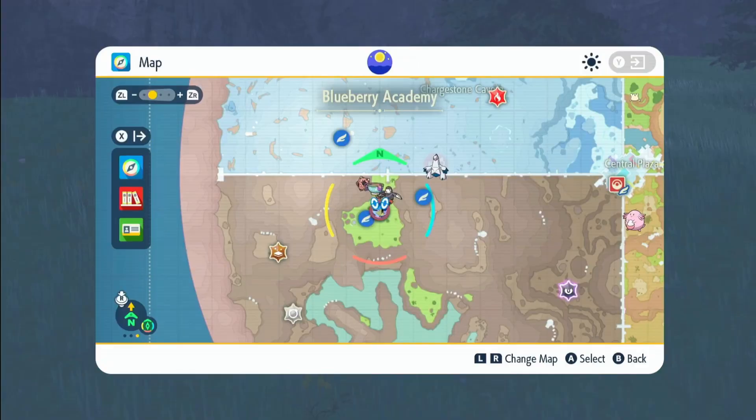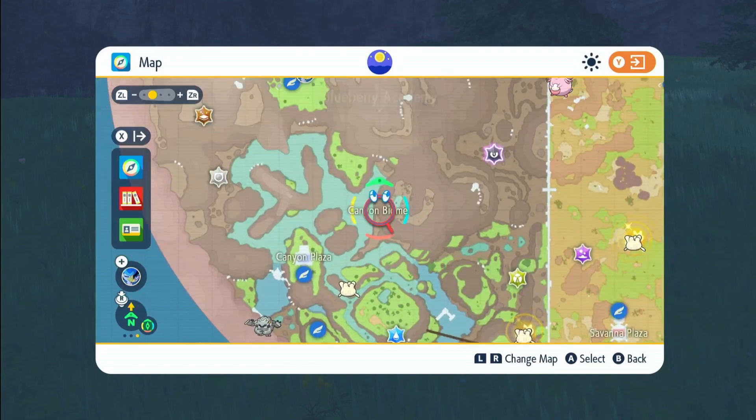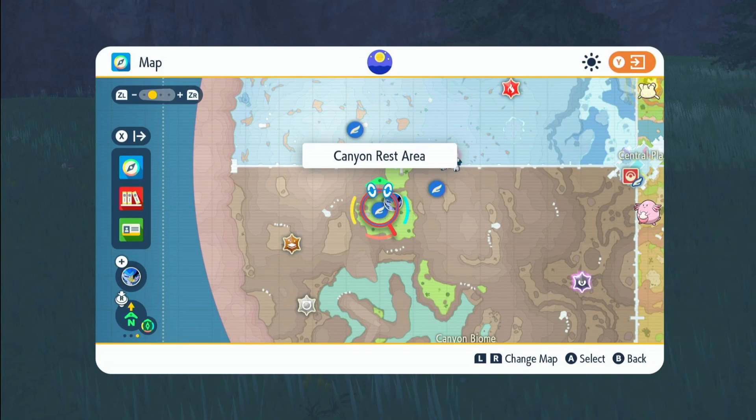First, you want to fly over to the canyon biome. You're going to need the upgraded version of it so that Turkswick can actually spawn. And you want to come over to the canyon rest area. Don't go over to this place here — it'll just send you underground. So from the plaza, just go straight up until you reach this area.